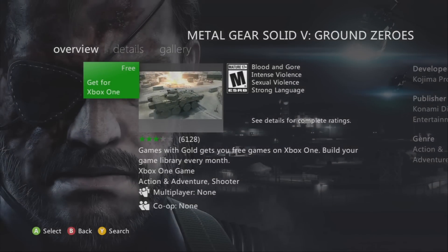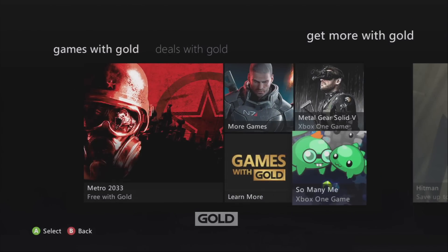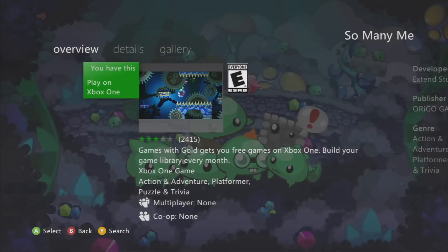Then, redeem the title by clicking on the button that says Free. Do the same thing with the other Xbox One Games with Gold title and you can add two new games to your Xbox One game collection every month directly from your Xbox 360.